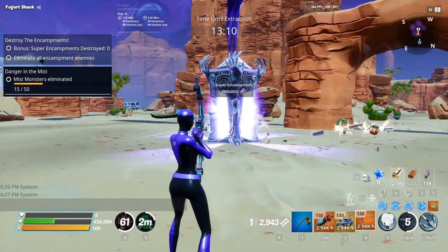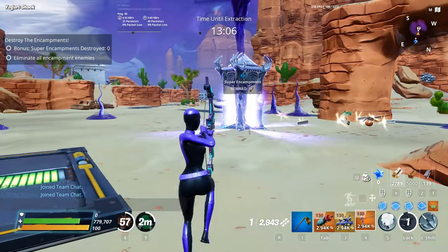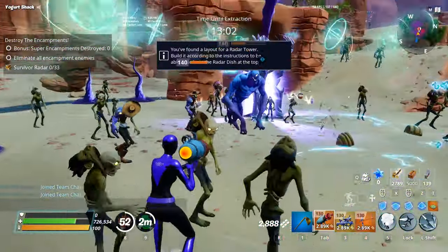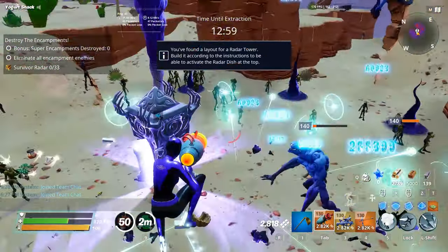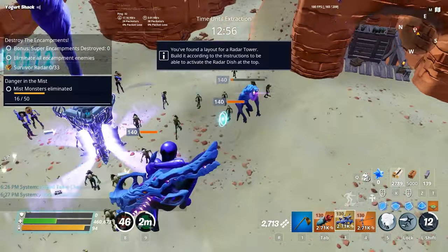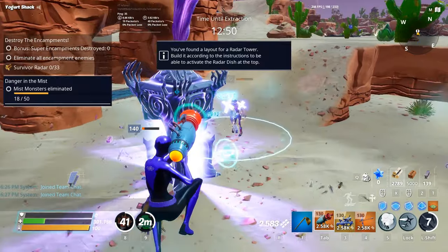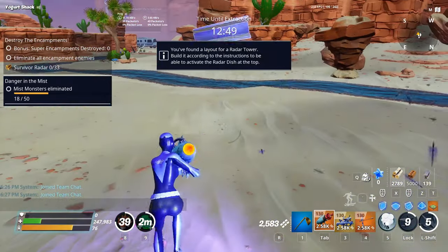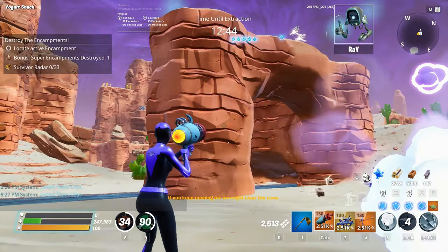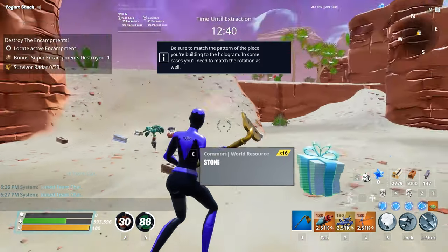Some extra notes: you need to constantly upgrade your power to play higher-level missions. You must complete your campaign quests. Completing storm shield defenses gives V-Bucks and more slots for survivor squads. Obtaining certain heroes grants new team perks. Many llamas are gained from helping people with their storm shields. Event tickets are used to open llamas and get event schematics and heroes.